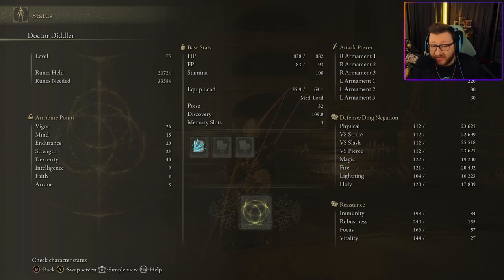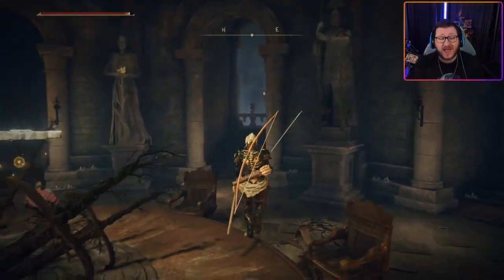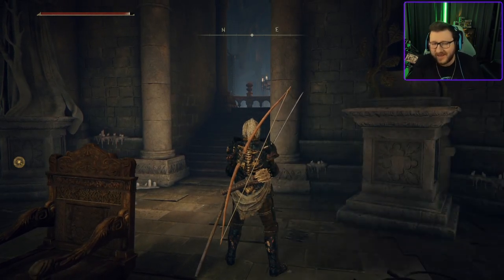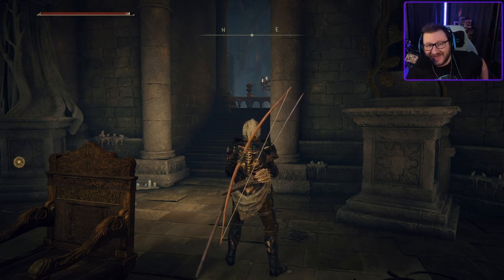Now if we go to our status, you can see I have 882 health. I believe it's like a 5% health debuff — a lot of people don't know this. So if you had that health debuff, you'll see it's gone now. Make sure you use this and get that little bit of extra health back because it can help you in some fights. Thank you guys so much for watching — if you want more Elden Ring content, make sure you like the video and subscribe.